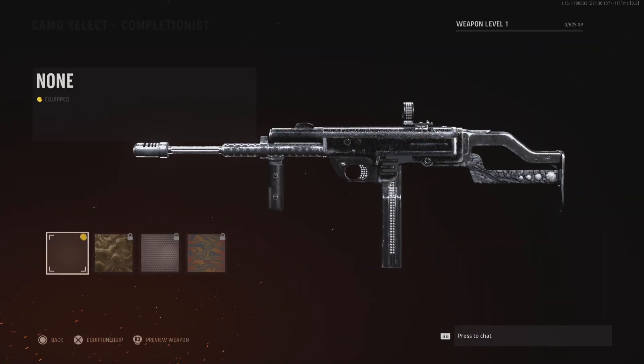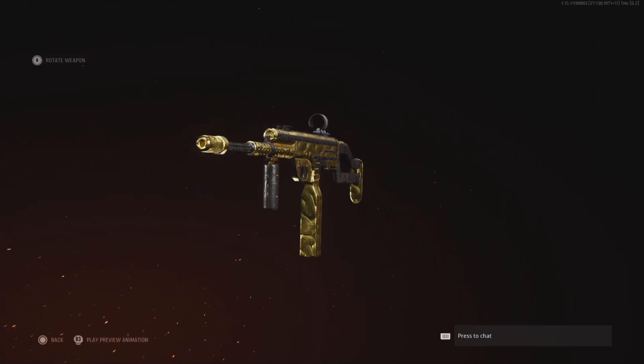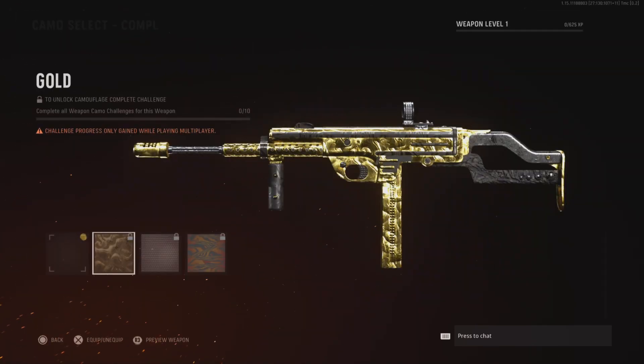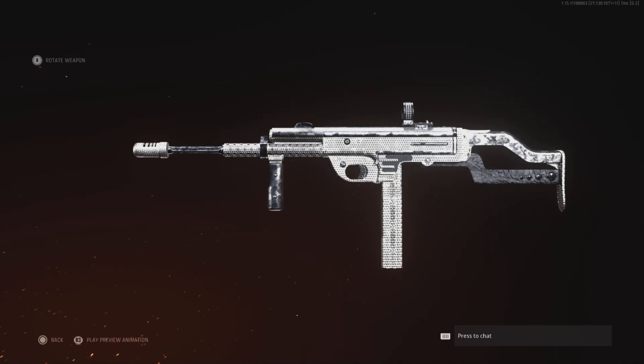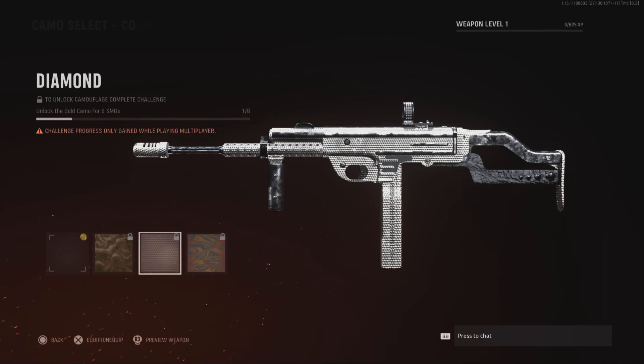Here I'll be showing you guys all the camos. I haven't unlocked any yet, but I'm planning to later on. So we got Gold right here — not bad, I like the gold with the diamond. Cheese Grater — so basically diamond with diamond. I don't know how I feel about it, but it looks pretty decent, not gonna lie.